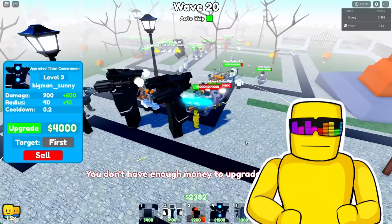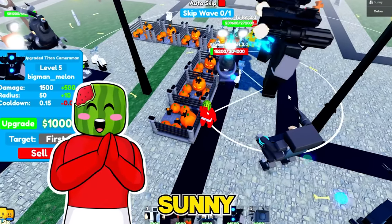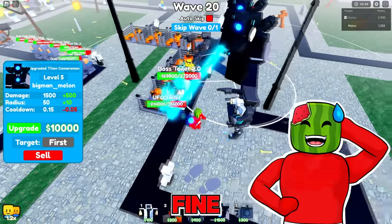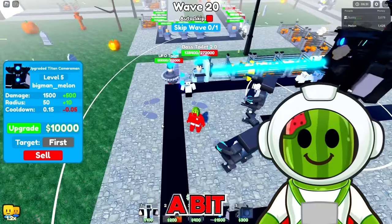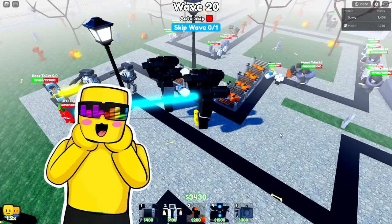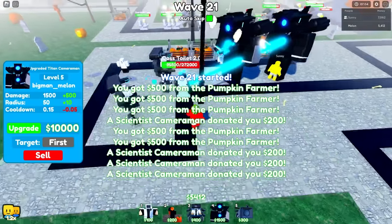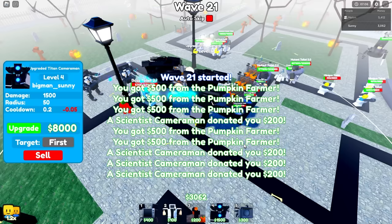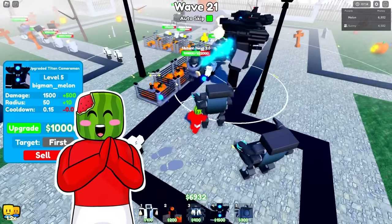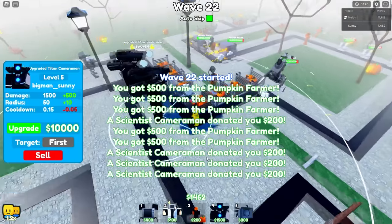That is a lot of health. Maybe we turn auto-skip off? Yeah, let's just turn it off to be safe — because this is two-player mode, things are a little bit different. We should be fine here, I'm still feeling confident, but it's a bit sketchy. Come on, melt them! I'm turning auto-skip back on. That's another upgrade into our upgraded Titan cameraman, and soon he'll also have AOE. We're actually wrecking them! And now I have AOE on my Titan cameraman as well.